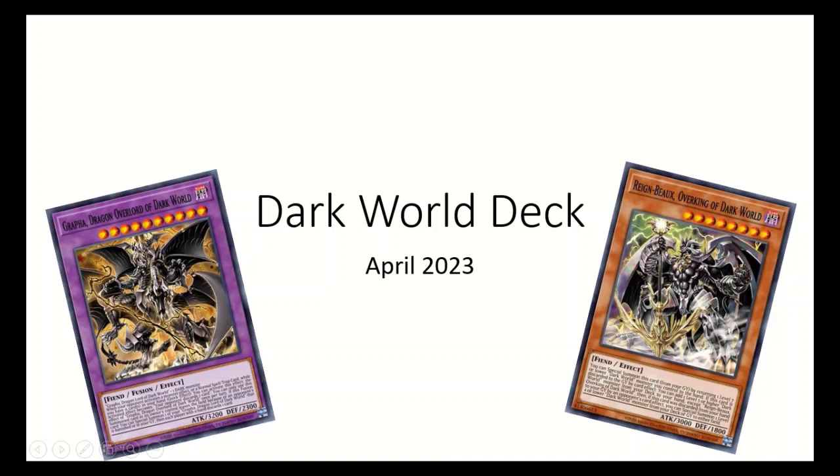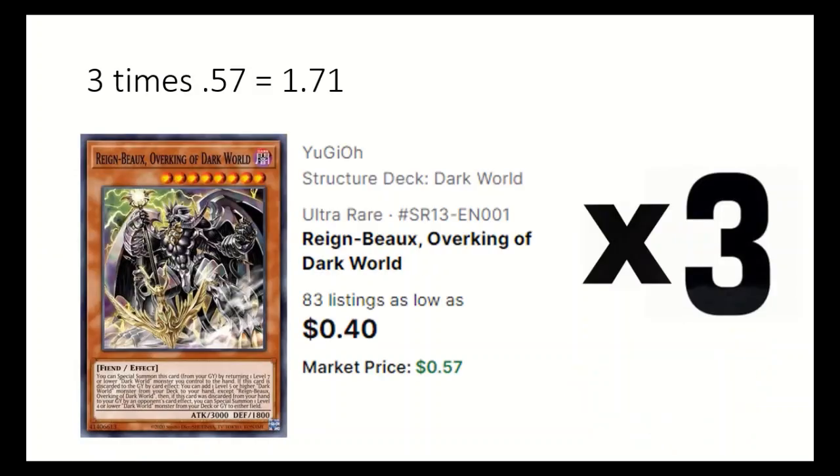The Dark World deck is all about discarding cards to gain powerful discard effects. Up first is 3 Rain, Overking of Dark World. When discarded, it can add a level 5 or higher Dark World monster and can return a level 7 Allure Dark World to special summon itself from the Grave.